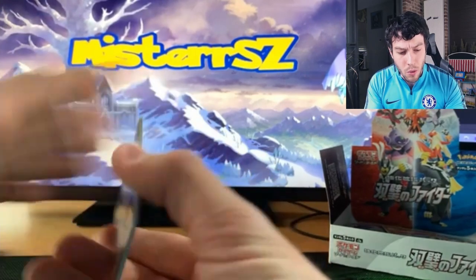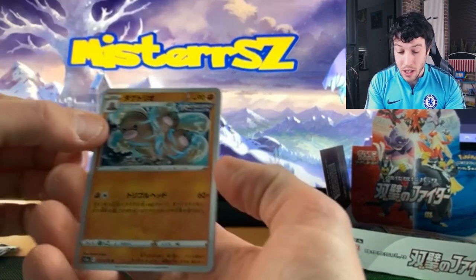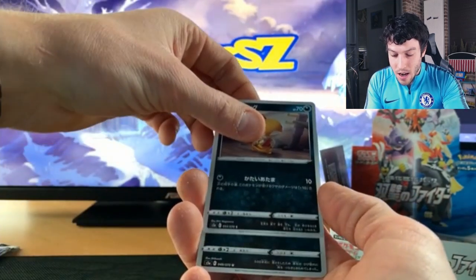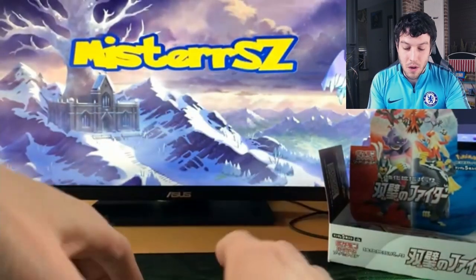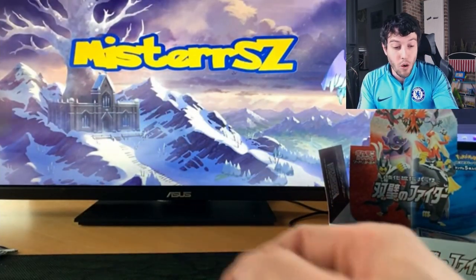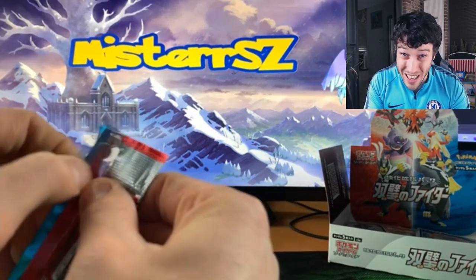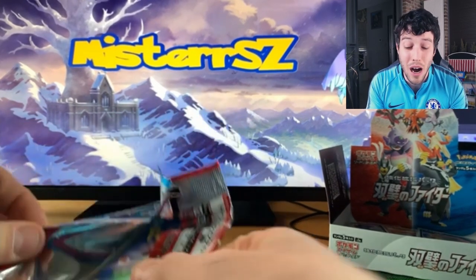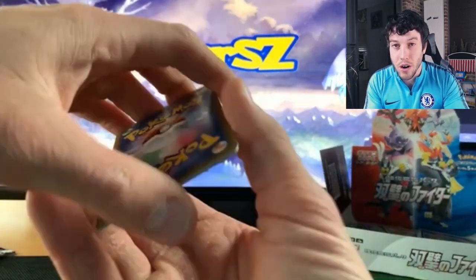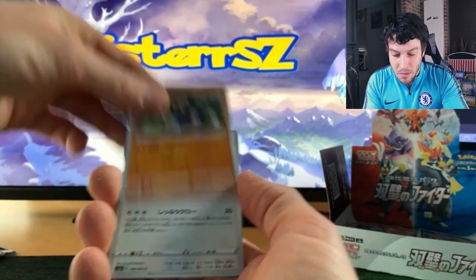Can we keep it up? We've got five packs left to pull the Articuno. Dugtrio, Boldore, Petilil, Scraggy, and a Spiritomb — okay, well, that was bound to happen. We've been pulling card after card, four packs left to land our Articuno. We pulled one bird — Galarian Moltres — maybe it's just one bird per box, which would mean I'm not going to be pulling another Articuno card anymore. We'll have to wait and see.